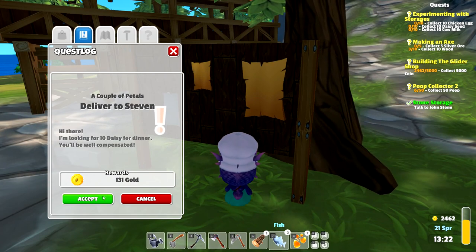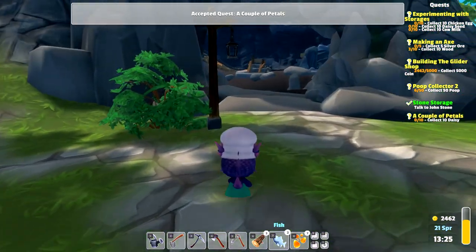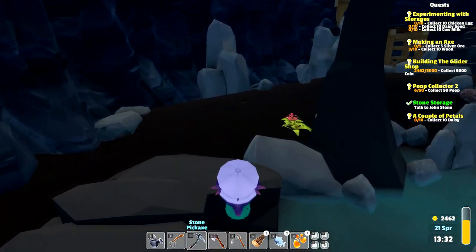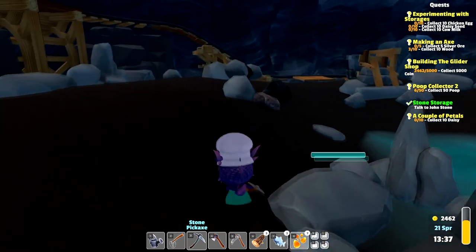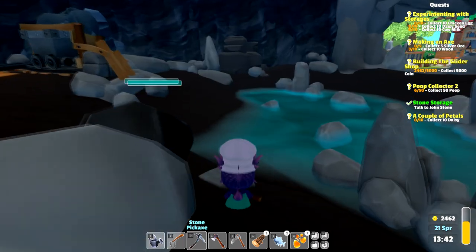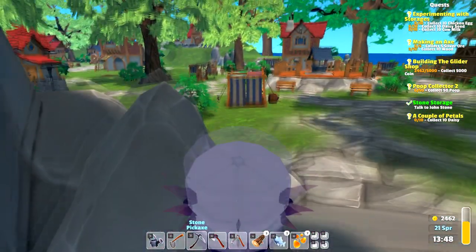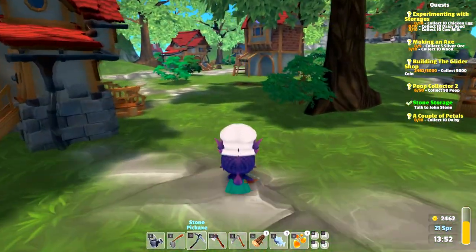Steven wants 10 daisies for dinner — we do have those at home. Some pink leaves growing in here, let's just take those. I did break the ones we already had on us, so we have four or five copper at home and one silver. It's going to take a while before we have enough to do this quest with Beltran, but let's just go and break these ones. We only got one this time, but that's okay.